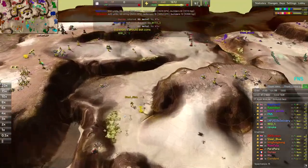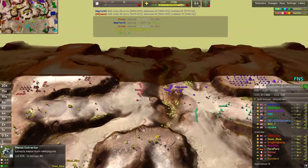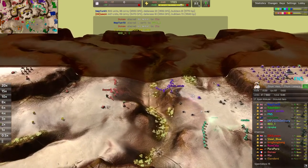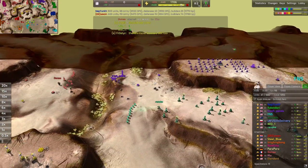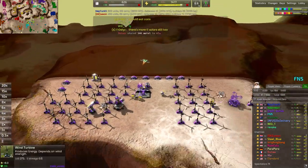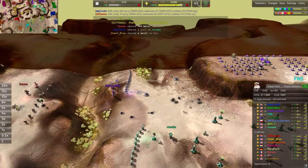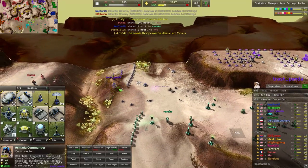Steel Blue is recovering from that run-by and is rebuilding some static defenses on this side to make sure nothing can sneak through again. Meanwhile, Trash Panda has recovered and recaptured the northern side of the map, which is excellent — though we were forced to build the bot lab on the Upper Peninsula. I really liked the idea of the forward bot lab, but it just wasn't meant to be this time.